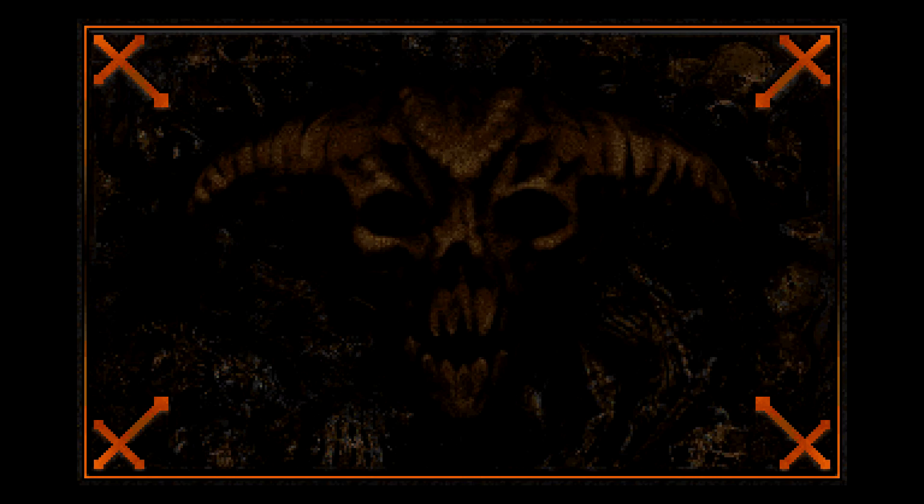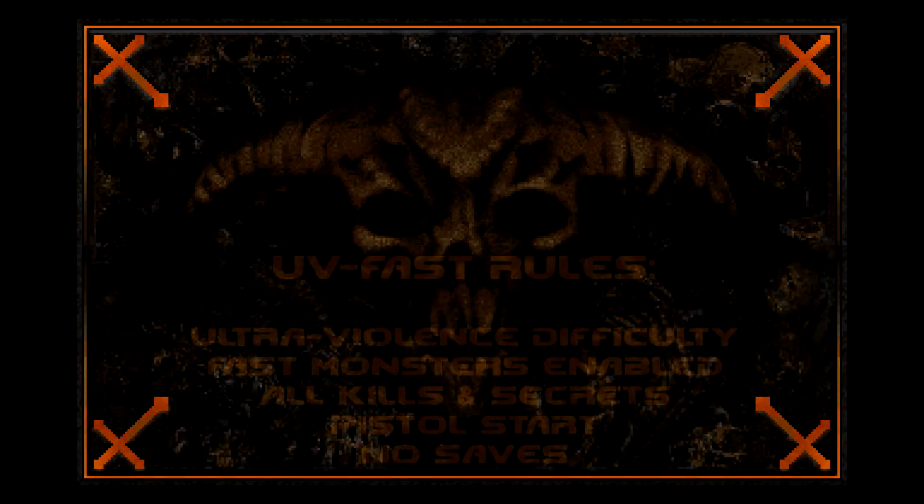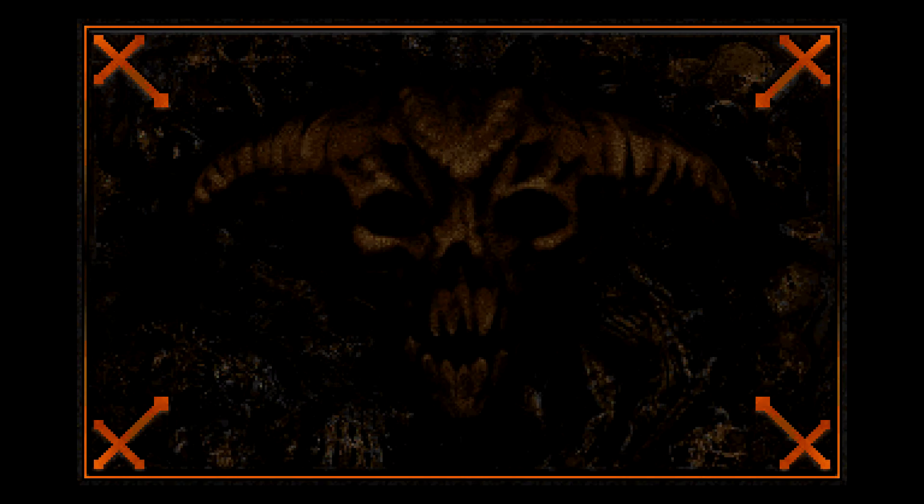What's up guys, this is Biz and welcome back to my 100% playthrough of Tangerine Nightmare for Doom 2 on the Ultraviolence difficulty with fast monsters enabled. I'm going to flash up the technical info on the WAD as well as rules on UV fast runs. This is map 2, Molten Desolation — let's do it.